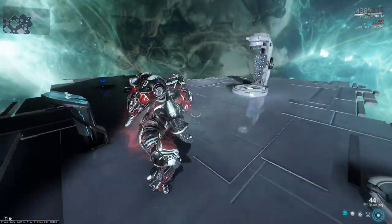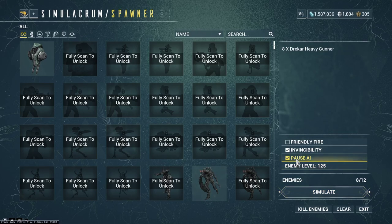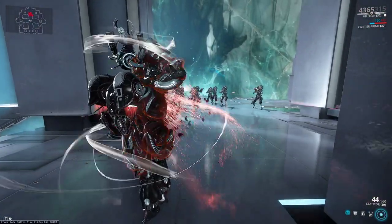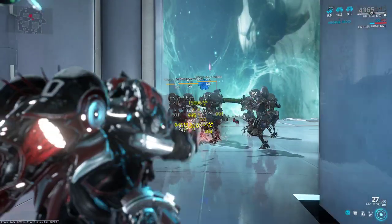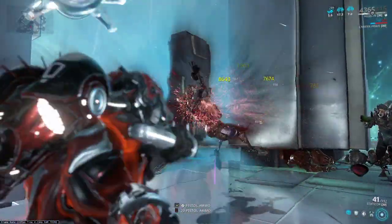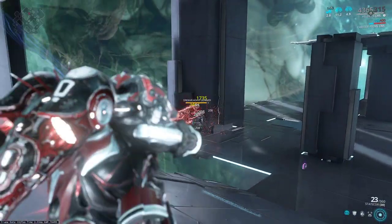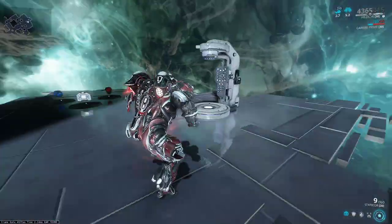Now we're going to look at how Arcane Avenger interacts - simulating as if the Staticore had a little bit of crit on it. Let's go ahead and get our procs off, then fire as fast as possible. We're getting lots and lots of crits - it's about 45% crit chance. Notice our crits are pretty big; we do have a pretty high crit multiplier on this weapon, at least higher than average.